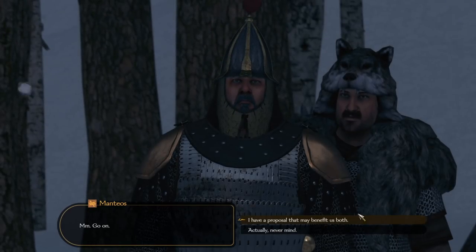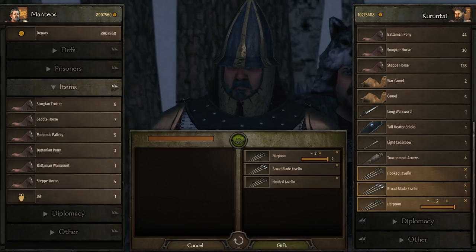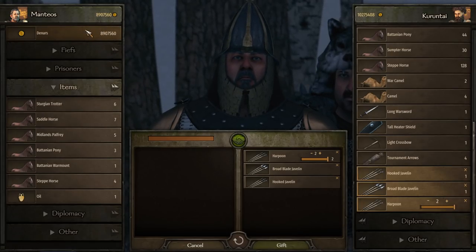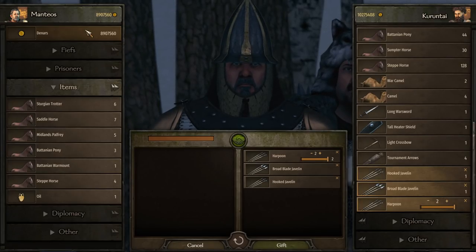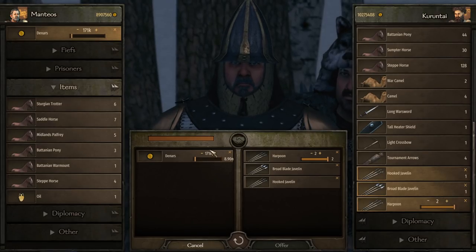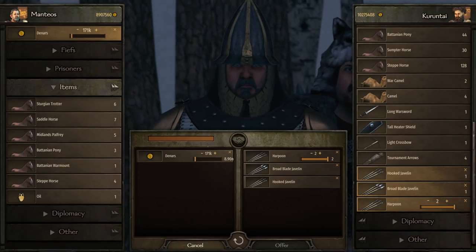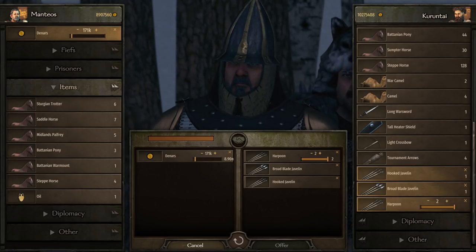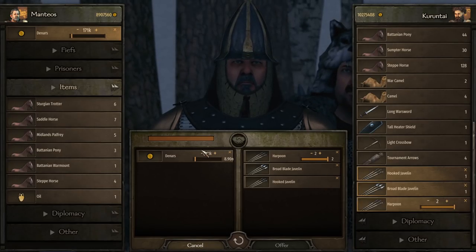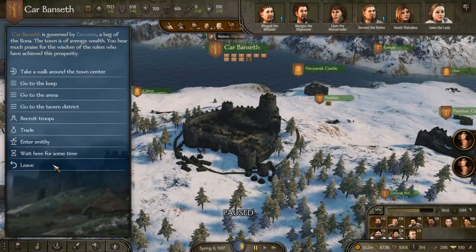Let's do a test trade. I'm talking to Matthias — there's something to discuss, we have a proposal. I put all four items in: they equal about 424,000 in inventory value. I expect him to pay between 35 to 42 percent of that. As you can see, he's willing to pay about 171,000. Doing the math: 171,000 divided by 424,000 is about 40 percent — right in that range. And 171,000 is way better than a town that didn't even have enough to buy one javelin.